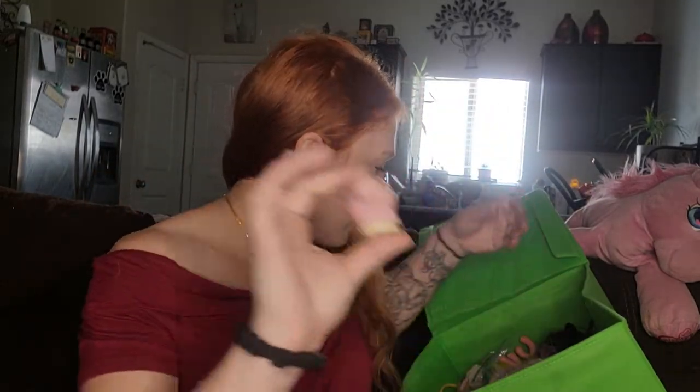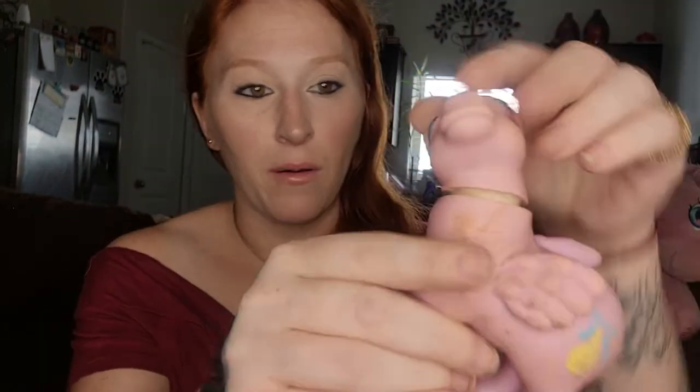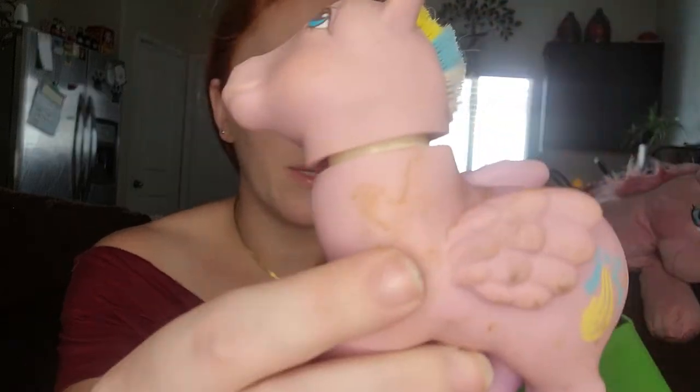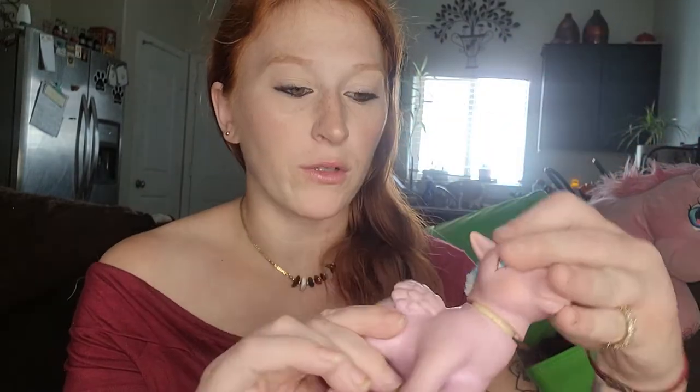We've got just a head here, and I know the body's in the box because I remember getting this one. Still don't know how to get this head on — as you can see it just doesn't go on all the way. She's really dirty, definitely needs a tail and hair in general. She's a brush and grow pony, but no idea how to get this head on.